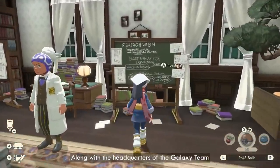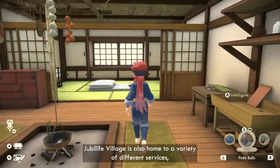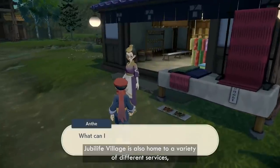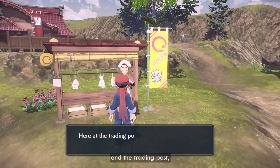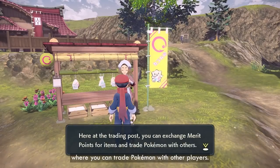Along with the headquarters of the Galaxy Team and your own lodgings, Jubilife Village is also home to a variety of different services, such as the Clothier, the Craftworks, and the Trading Post, where you can trade Pokémon with other players.